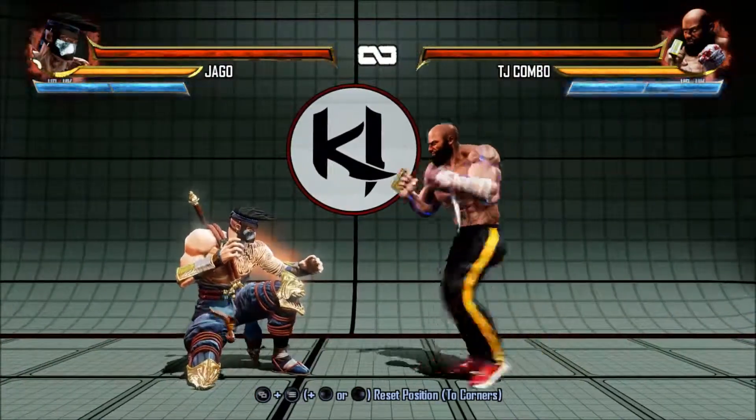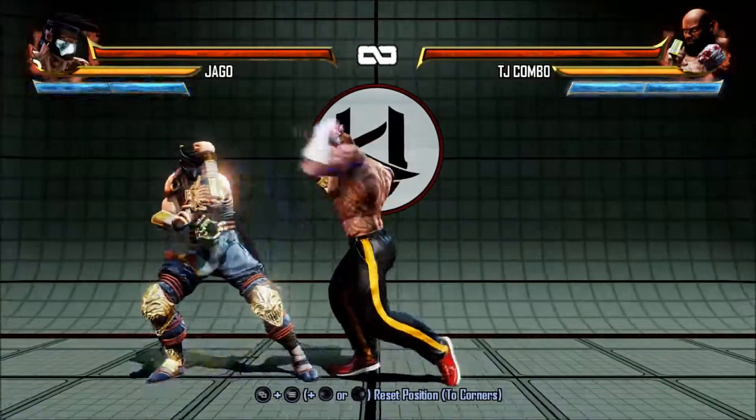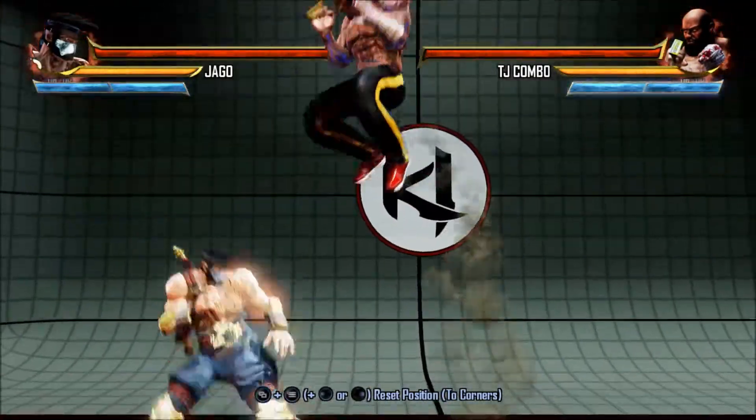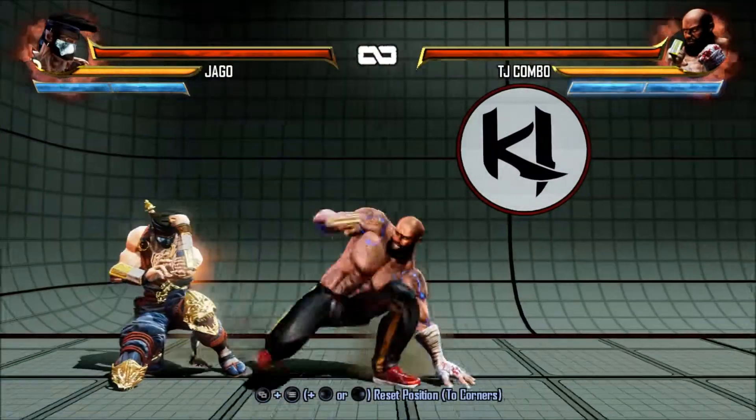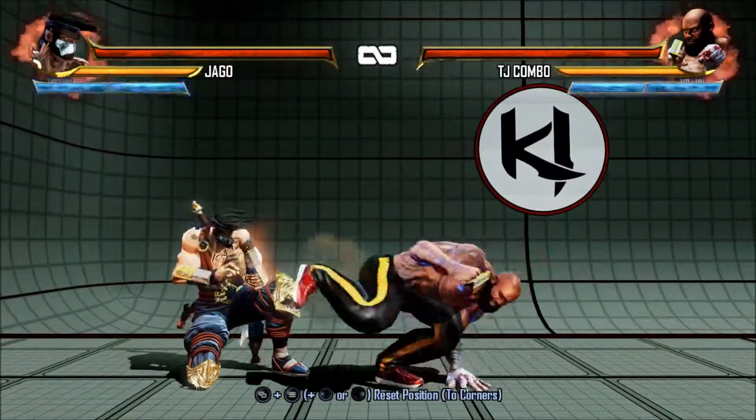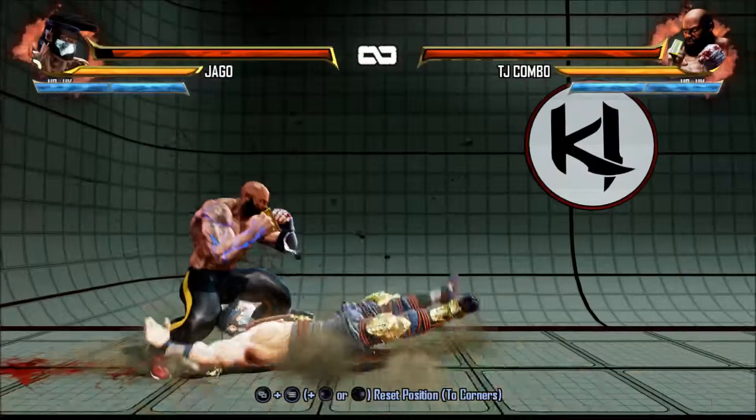So moving on to blocking — he's going to attack me with whatever he wants. Go ahead and do that again. How did you stop that heavy kick? Well, it's very obvious: if he's attacking low, you want to back up and crouch-block.